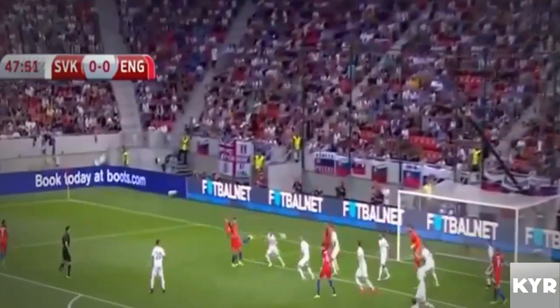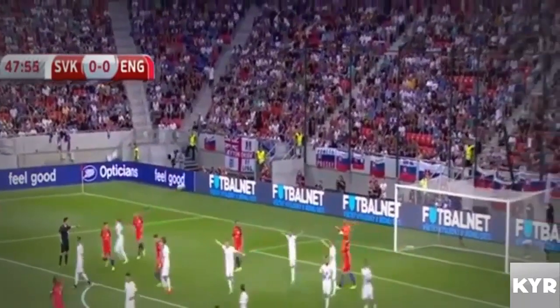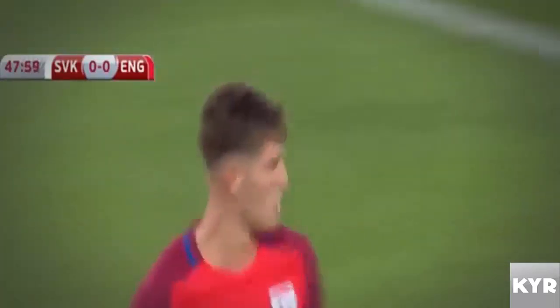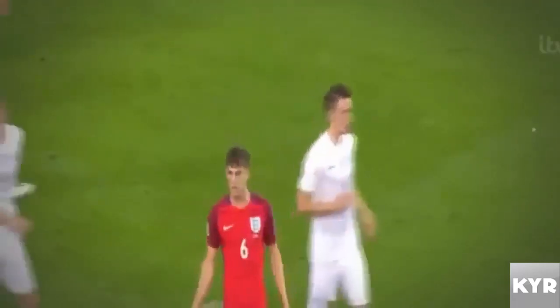Rooney takes. Hill couldn't reach it. Headed down by Dyer, who's been penalised — it's not going to count. I think Dyer just gives him a nudge, gets his left arm across and just pushes him a little bit out of the way. The referee's seen it. Just his left arm — gives him a slight nudge. Fender goes down and the referee bought it.